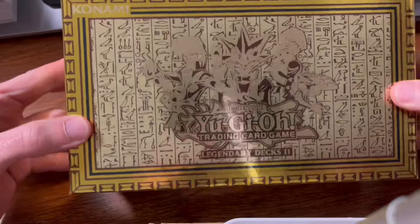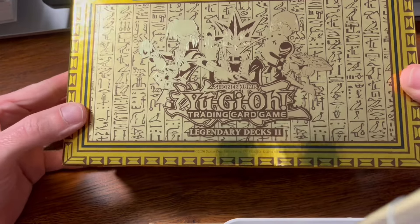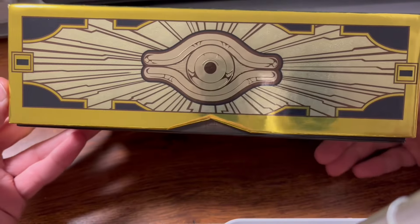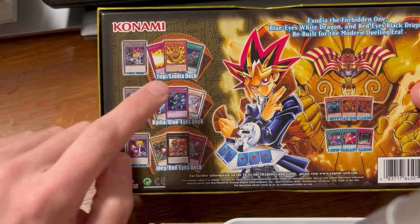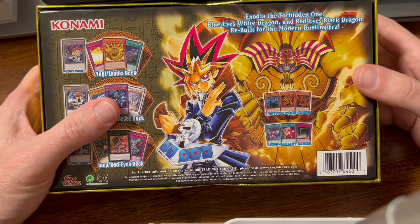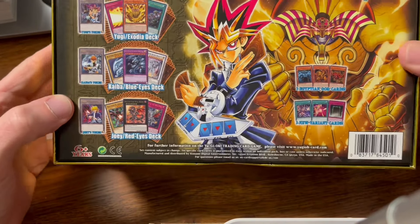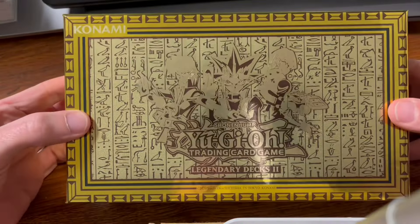Yugi fans, welcome back to the channel! I'm excited about this one — the brand new Legendary Decks 2, featuring the legendary decks of Joey, Yugi, and Kaiba. First of all, the box is stunning — look how beautiful this is with the Millennium Eye on both sides. This is what we should be getting. We have the Yugi Exodia deck, the Kaiba Blue-Eyes deck, the Joey Red-Eyes deck, the Egyptian Gods, and three new variants.